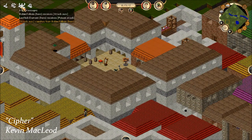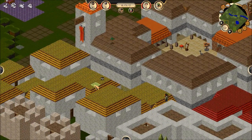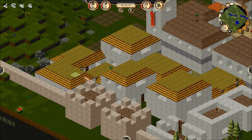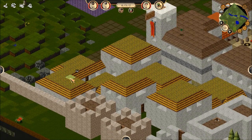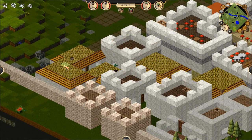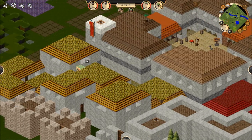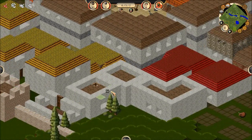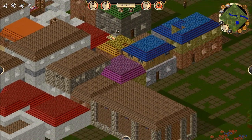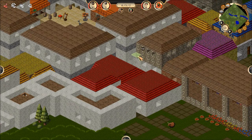Welcome back to my let's play of Towns. If we look over here, this section is now done. It's actually two different levels, but because of the way the game renders it looks about the same. I think this will eventually change. I haven't quite gotten to finishing this section I was building before, nor have I finished this over here. The tavern was finished, I'm sure, in the last episode.